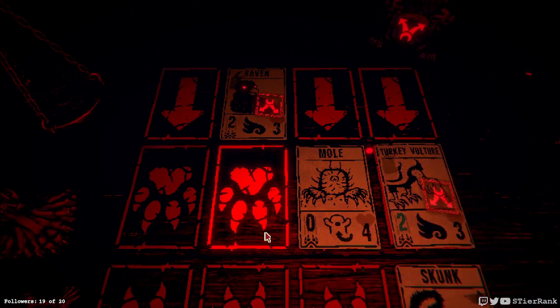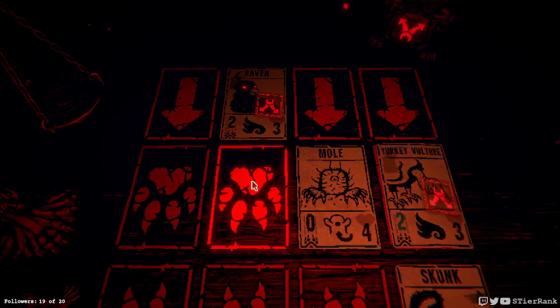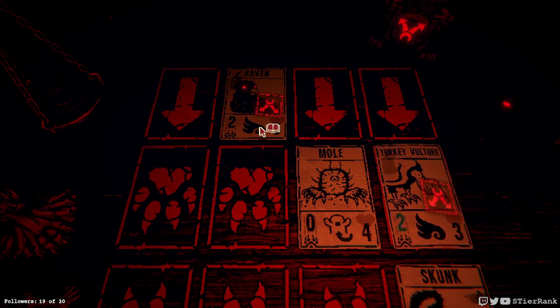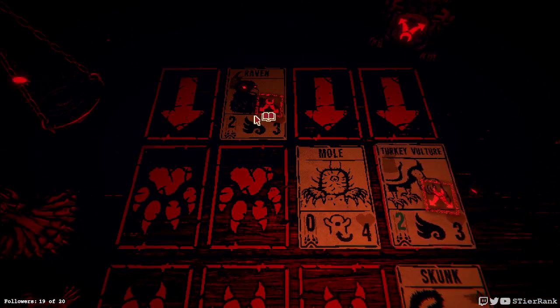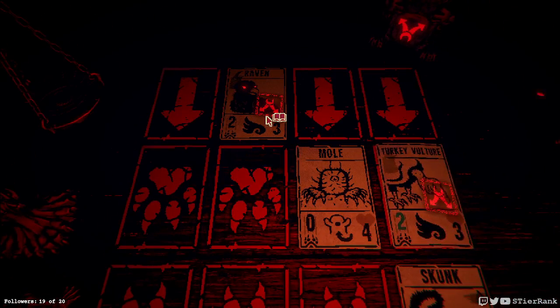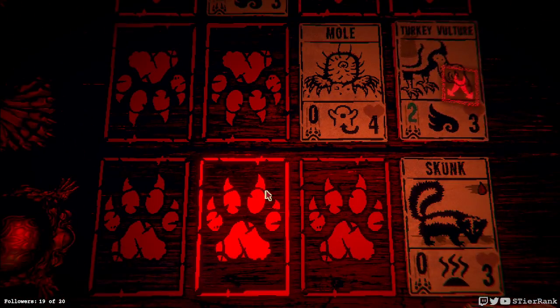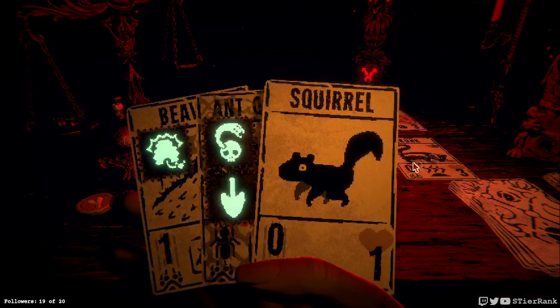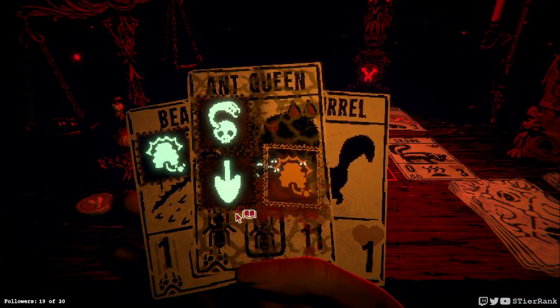The mole is going to block — if I play the beaver or the ant queen in front of it, it's going to block the raven. Or block me from damaging that spot. And if I sacrifice the skunk, turkey vulture is going to do three damage — and I would lose anyways.